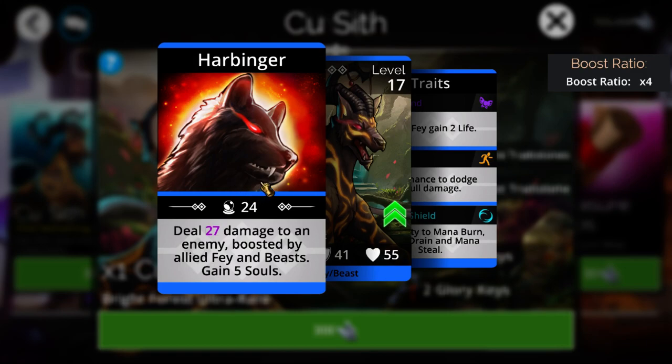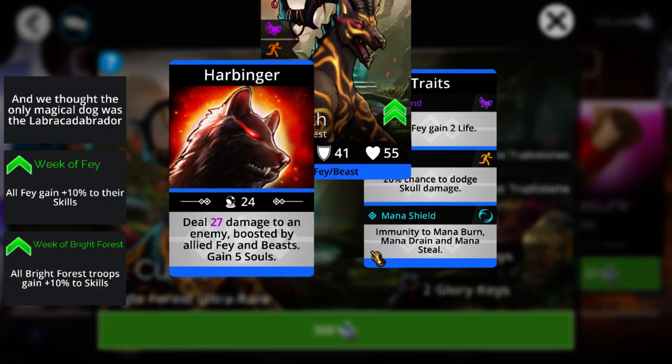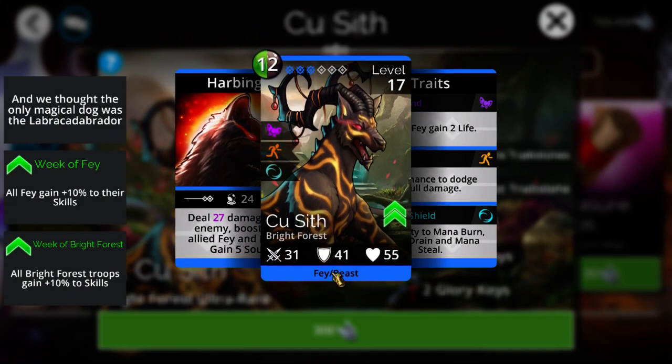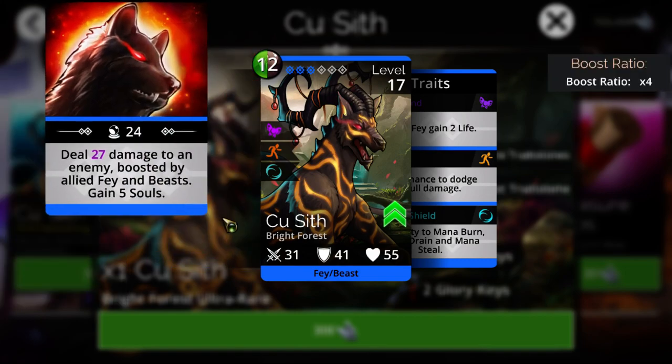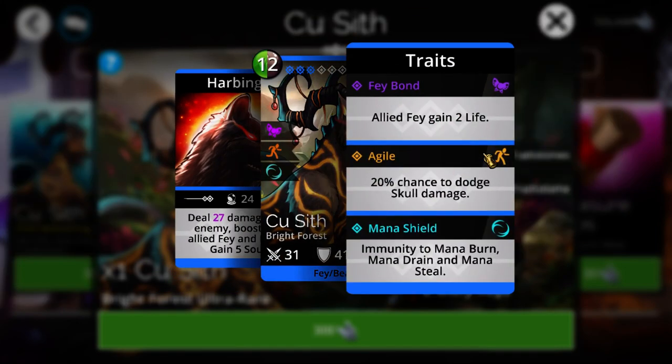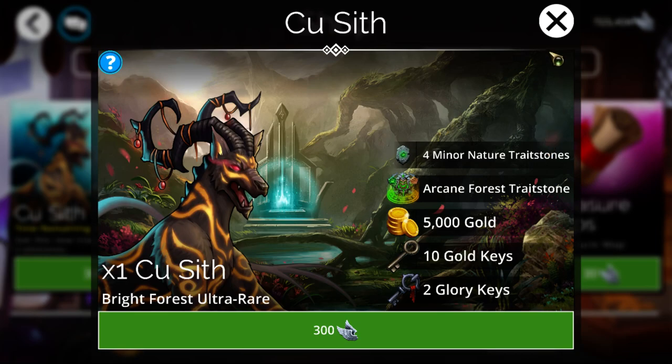It deals a small amount of damage to an enemy boosted by all allied fey and beasts, which includes itself as well. There are quite a few of them within the kingdom of Bright Forest, and it gains five souls every single cast. It's going to get a kind of average hit — about 50 or so with all the boost ratios. If you get a combination of five fey beasts, this counts as two bonuses since it's both types, giving 20 additional damage. So somewhere around 40 to 50 damage every cast, which for 12 mana is not the greatest, especially with no board control. But earlier in the game you don't tend to have stronger options.